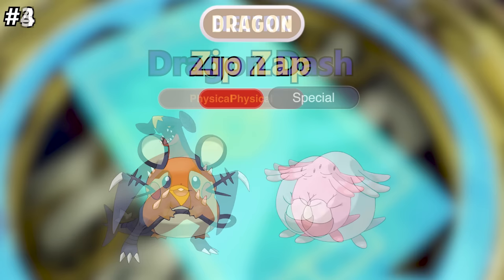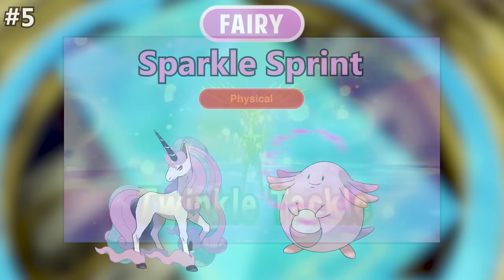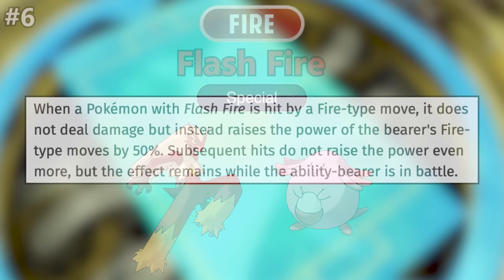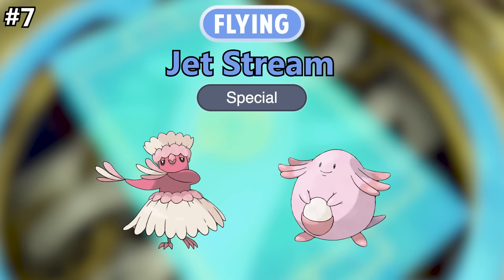For Electric, I would call it Volt Jolt. Partner Eevee in Let's Go already took Zippy Zap, which doesn't count as a Quick Attack variant anyway since it's not the same power and always does a critical hit, and it's only in Let's Go. I wanted another pair of similar sounding words, so I'm going with Volt Jolt — I think it could work as physical or special, but I'll say physical. For Fairy, I'd call it Sparkle Sprint, inspired by the Fairy Z move Twinkle Tackle. It would be physical since the Fairy type needs more physical moves. For Fire, I wanted to call it Flash Fire, but that's already an ability, so instead I'll call it Flash Flame, which makes it sound smaller and quicker — it would be a special move. For Flying, I would call it Jet Stream, named after the fast-flowing air currents, and it would be a special move.